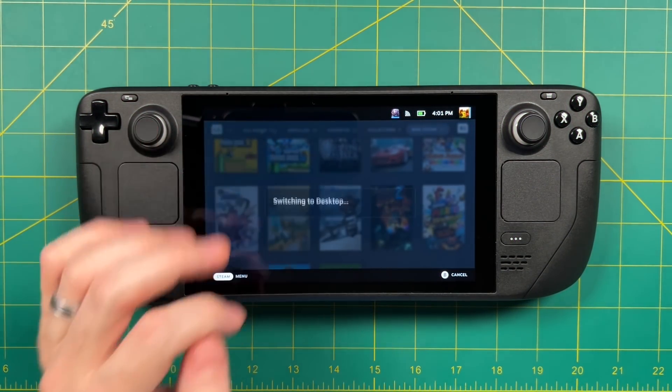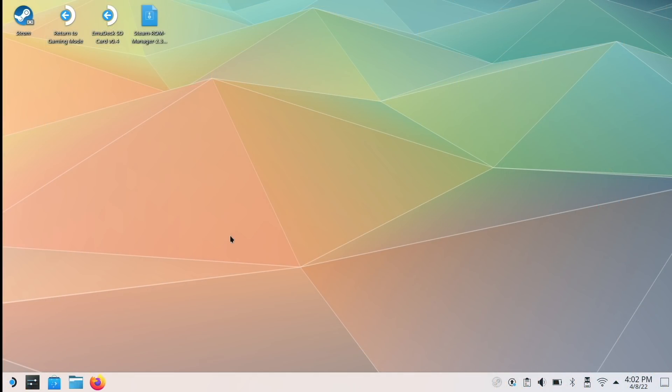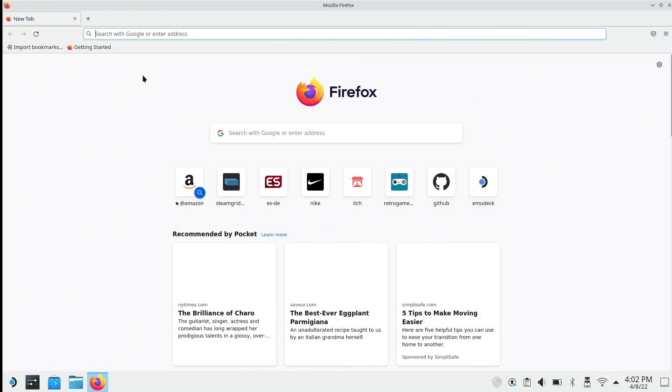We're going to press the Steam button, then Power, then Switch to Desktop. Here we are in desktop mode. I've also added a USB mouse just to make things a little bit easier to navigate. I've kept my desktop pretty clean — just the Return to Gaming Mode shortcut, EmuDeck which we will install in a second, and then the Steam ROM Manager. First thing you want to do is exit out of Steam, because this affects the Steam ROM Manager. Then we're going to open up a browser and navigate to emudeck.com.